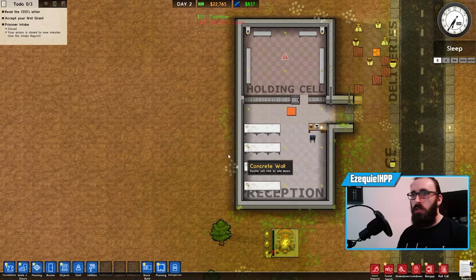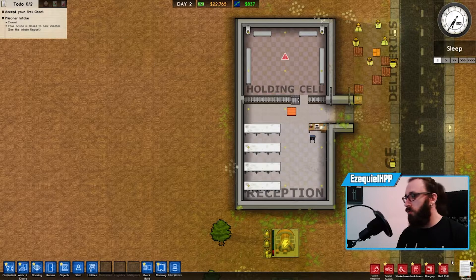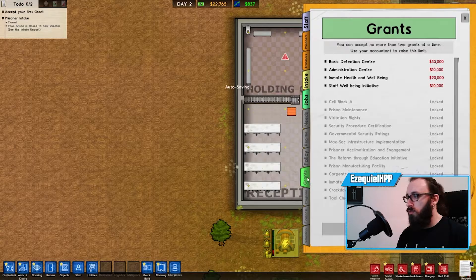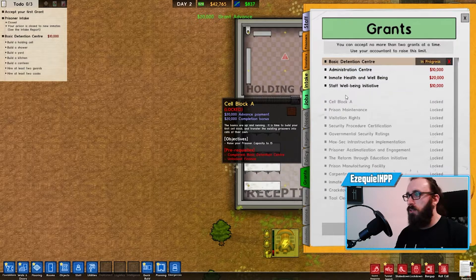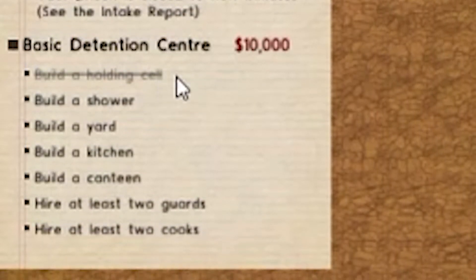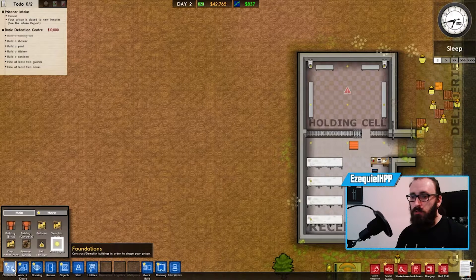Now let's accept our first grant. I'll go to grants and select the Basic Detention Center — clicking on it accepts it and gives us these missions to complete. The holding cell is already built, so that's fine. Next, this mission is requiring a shower, so let's build one.